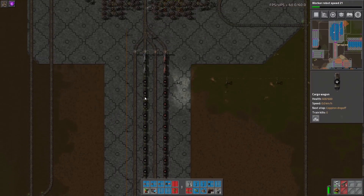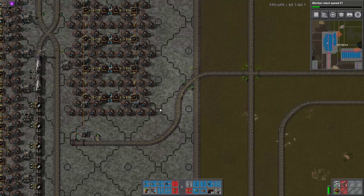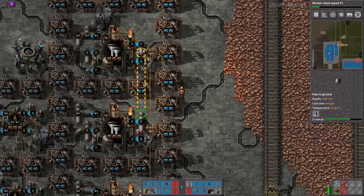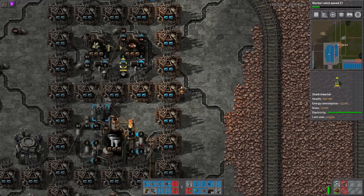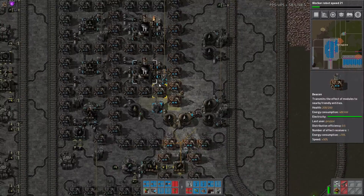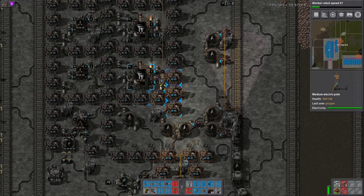The iron setup is exactly the same way, just on the iron patches. The concrete design here is really cool — I can't imagine how long it took to blueprint even with creative mode. Over on the right we have oil production, and it's beaconed through the roof — 19 effect sources with three modules, so there's 16 beacons hitting each refinery, which I believe is the max.